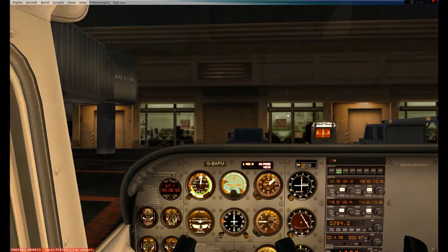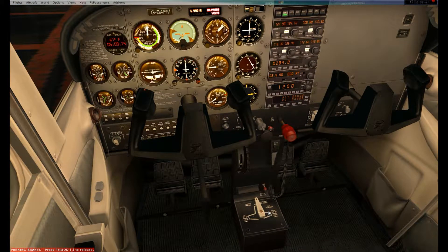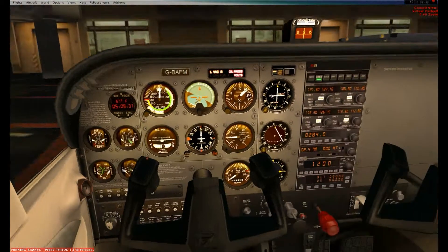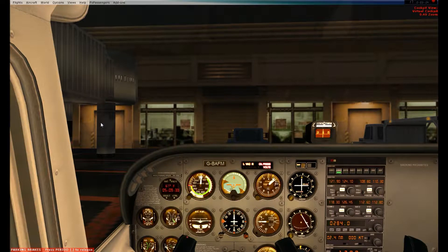So as you can see the battery switch is already on and the panel lights are already on. Flight controls I have already checked — they are free and correct. Flaps are up. Fuel quantity is relatively low; we are going to be topping that off in FS Passengers. The fuel selector valve is at both. Avionics switch is on and I have my avionics panel set. Check weather and request clearance — I'll do that once I get my ATIS information and start boarding passengers. Transponder is on 1200, and my beacon is on. So all of my pre-start checklist is complete.